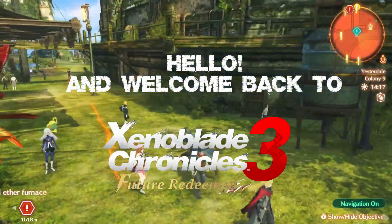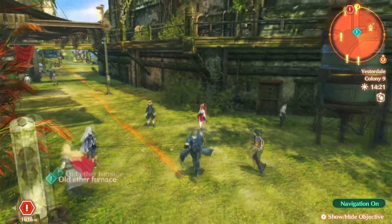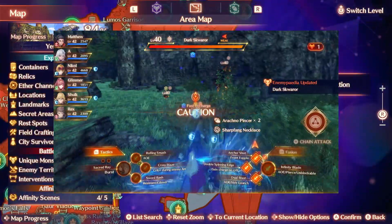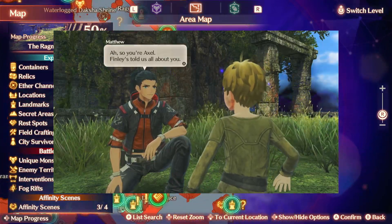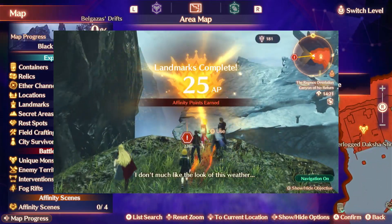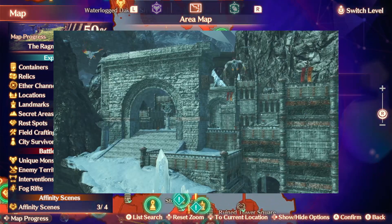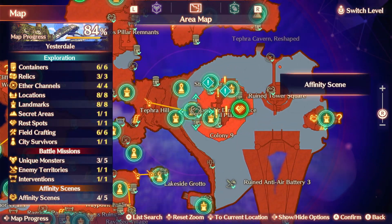Hello and welcome back to Xenoblade Chronicles 3. My name is MimmyDennis and last time we did some Aether stuff. We fixed the Aether Lift or made one in order to go to our new area, which we spent a lot of time exploring. We went over to where it seems to be like Black Mountains or Prison Island, but afterwards I just kind of explored a whole bunch of stuff. The Aether Lift opened up a lot of new areas and I unlocked a lot of Aether Mass and a lot of people.